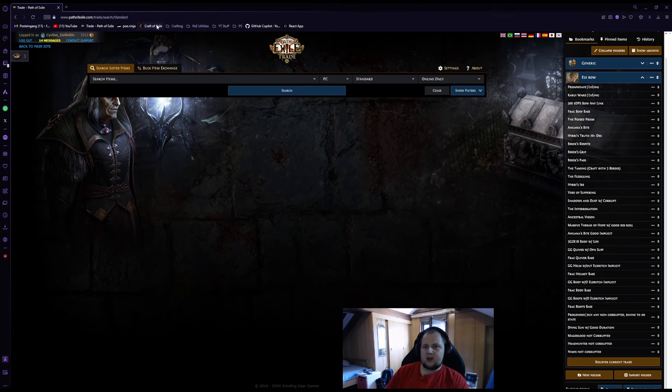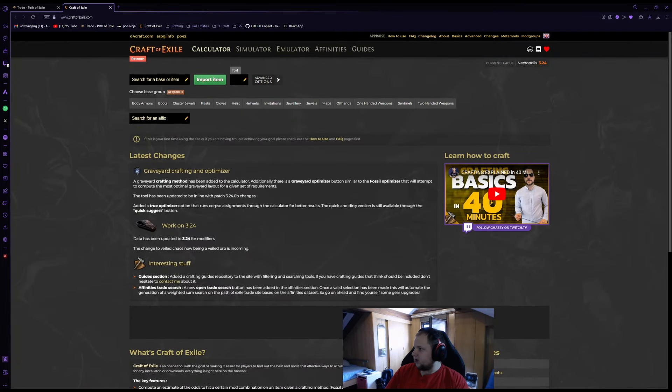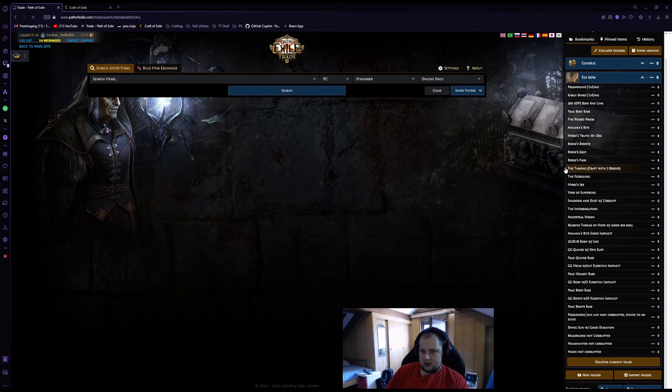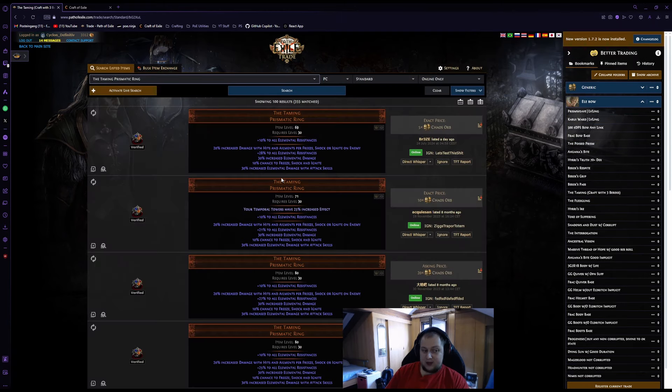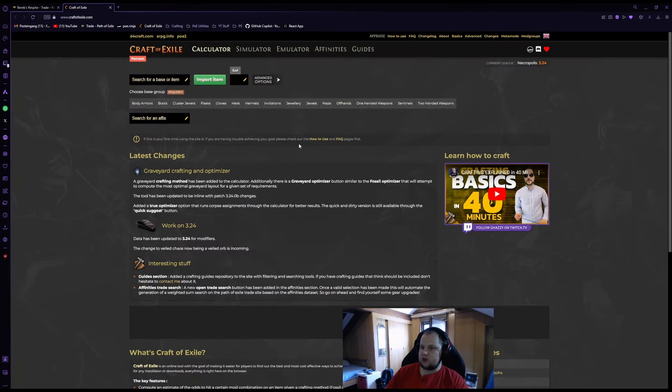Now that's out of the way, let's hit Craft of Exile and take a look at the items we want to make. Starting with one very important mention: the taming item that got buffed this league can only be acquired by vendoring three items — barracks with spite, barracks grip, barracks pass. Barracks with spite is the most expensive one. At league start, check the price of the three rings and compare them to the price of the taming. Keep in mind that when you do this three-to-one trade, your taming will be un-ID'd and could be any roll.